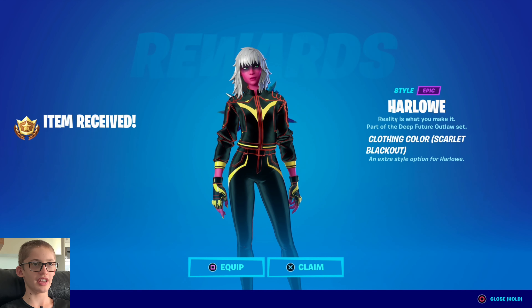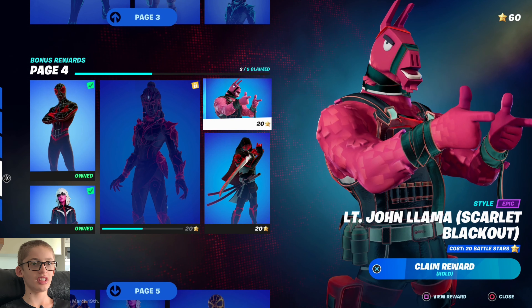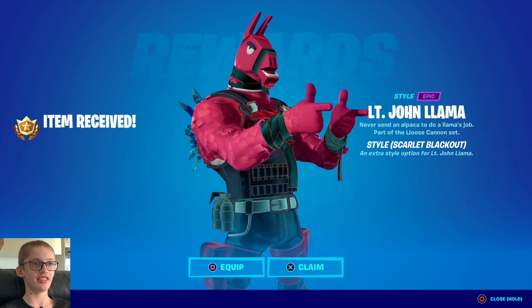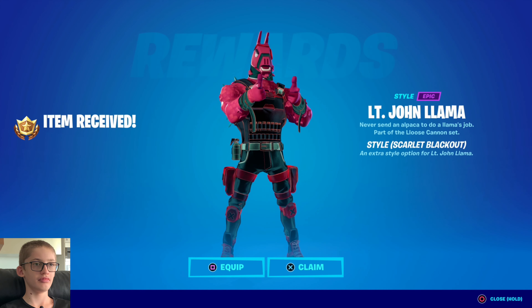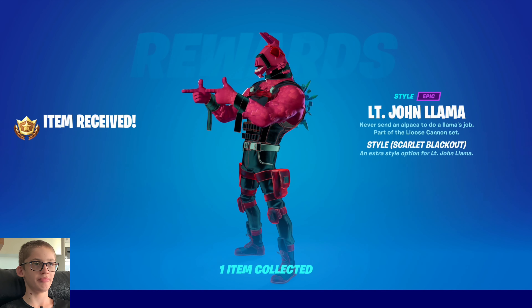Okay, that looks alright — not a big fan of that but there it is. Let's claim Lieutenant John Llama Scarlet Blackout — he looks alright with the red. He looks alright, so let's claim him.